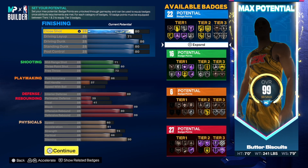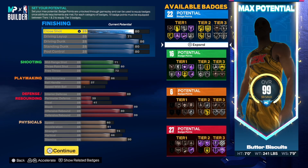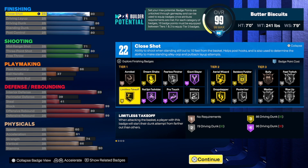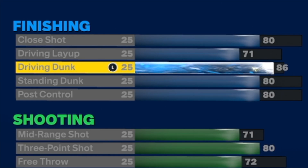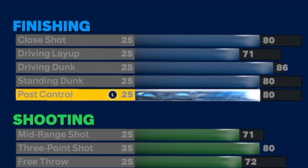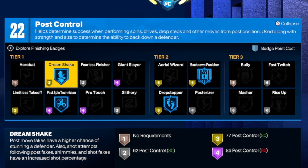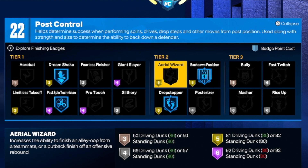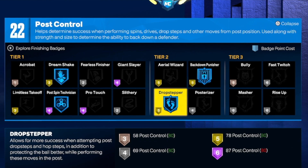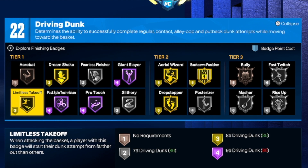This build can do everything except dribble the basketball. If you're looking for big man contact dunks, with the 80 standing dunk you get them. You want to post up and work down in the block — you can do that with Hall of Fame post technician. You've got the dream shake, back down punisher, and drop stepper on gold.